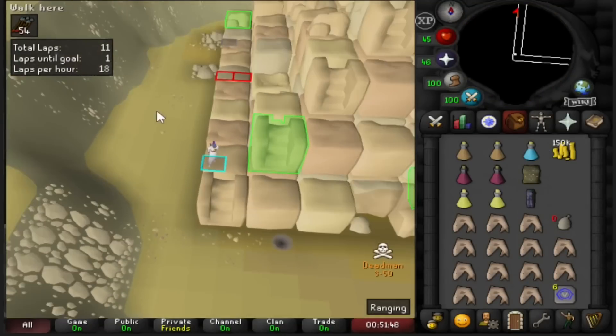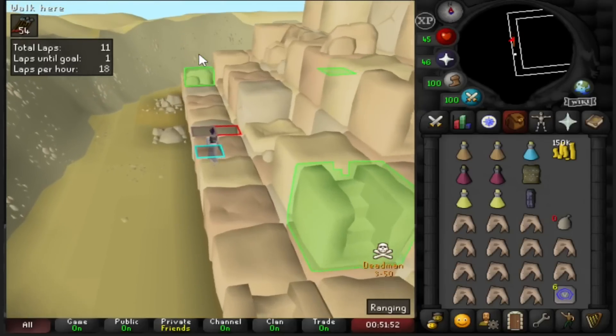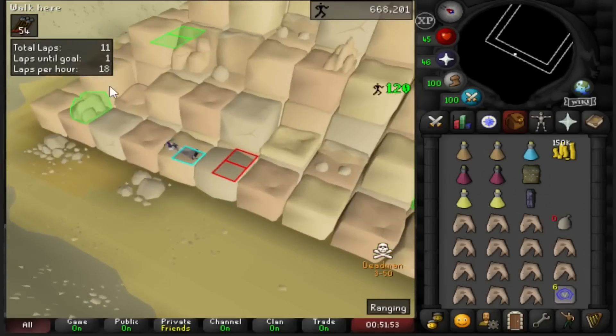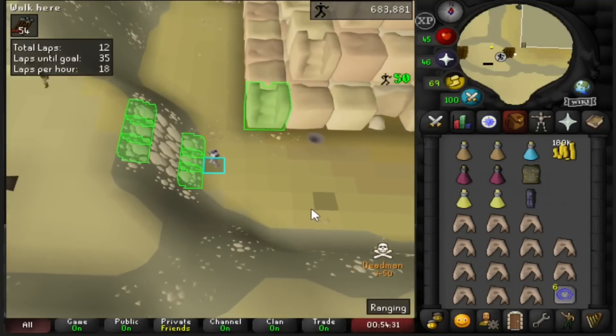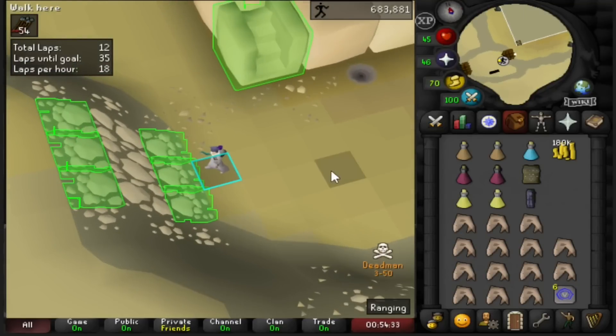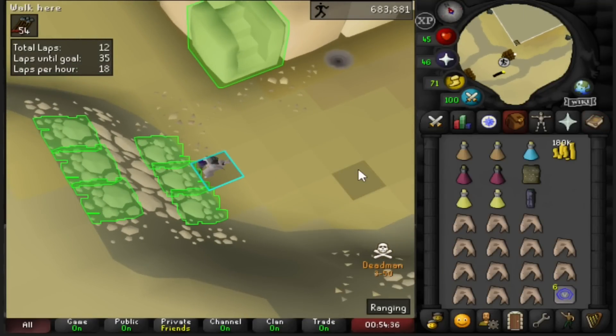Best trip yet — after giving this to Mr. Simon we will have a 180k cash stack. I honestly cannot believe they tripled how much money you get from every pyramid top. The range tank alt now has 40 defense and 40 range — we can throw on the green d'hide for more accuracy. 50 range in the chat — boom! 40 defense, 50 range at 44 combat. That gives us room to get 40 prayer so we can protect from magic and range. 69 agility and 150k cash this trip — one more run!